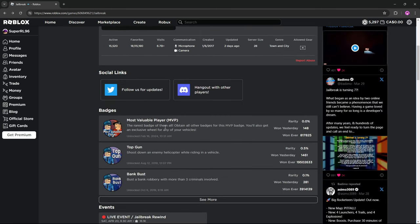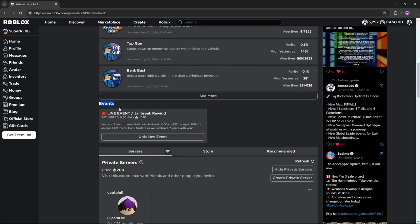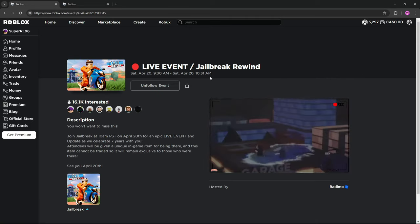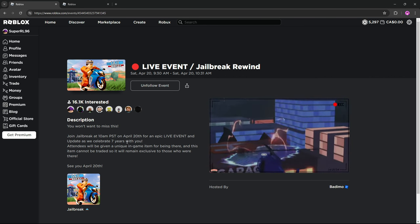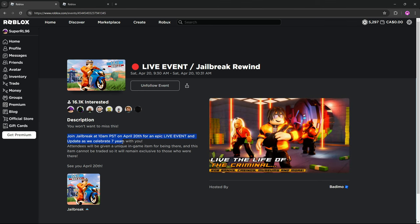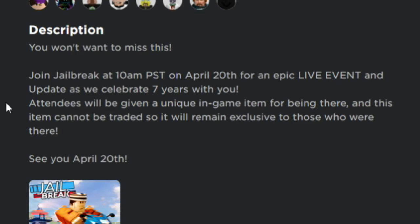But if we go ahead and scroll down a little bit here, you guys can see that it says 'Events' and then right here it says 'Live Event slash Jailbreak Rewind.' If we go ahead and open this by clicking on it, here's the title once again, this is the time that it's happening, this is a trailer, all of that stuff. But then it says right here: 'Join Jailbreak at 10am PST on April 20th for an epic live event and update as we celebrate 7 years with you. Attendees will be given a unique item for being there and this cannot be traded, so it will remain exclusive to those who were there.'